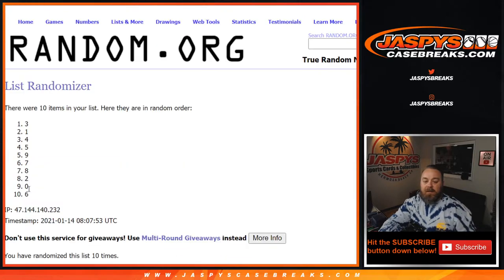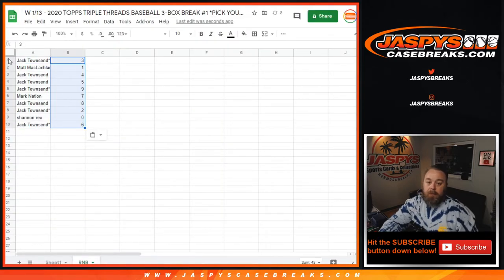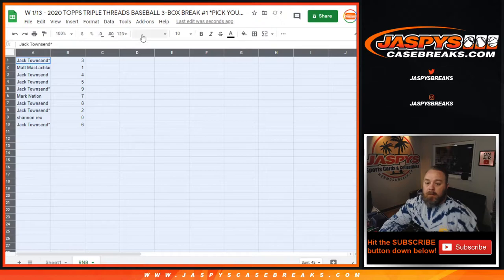Tenth and final time on the numbers — from 3 down to 6. 6. There you go.